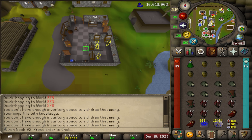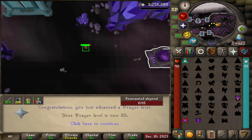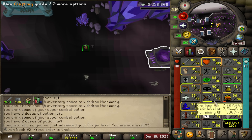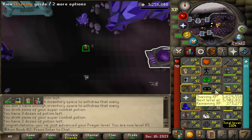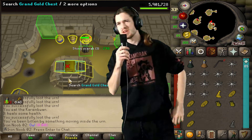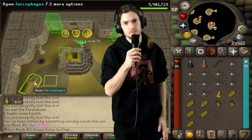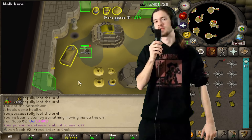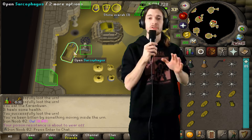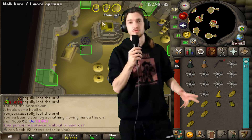84 Prayer. Got enough XP from bones, now I'm just going to do gilded altar. 85 Prayer. And all that's left is 91 Thieving, just going to do that through Pyramid Plunder. I decided I'd get 91 Thieving really quickly through Pyramid Plunder just in case I get a third Pharaoh's Scepter - obviously that did not happen. It took 27 hours to get my second one.